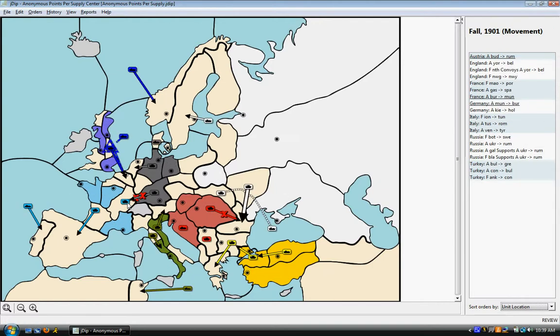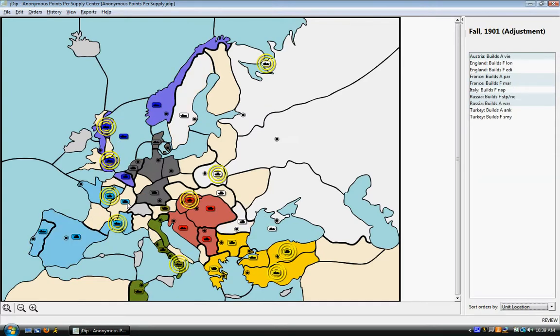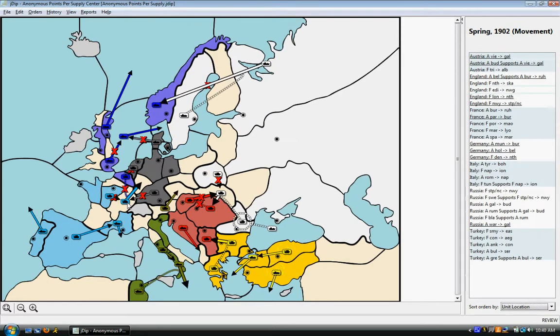As things start to progress, I do take two of my natural centers but I give up one — Belgium, which I was hoping to take — to England, and begin moving with England in 1902 against Germany. You can also see what looks like a fairly obvious juggernaut in the east, and that is going to come into play as far as my diplomacy goes pretty soon.